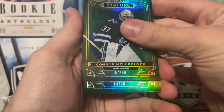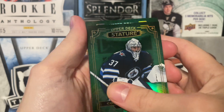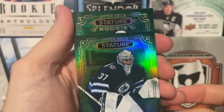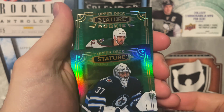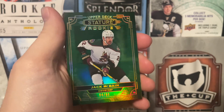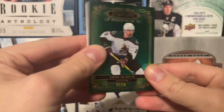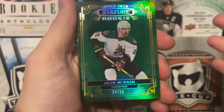This one is number 266, so it's got to be a rookie I'm going to assume. It might be a photo variation. Jack McBain — I can't remember any rookies. Jack McBain, number 4 of 66. Not too bad there. Nice little low-numbered rookie there. Could have been a better rookie, but.